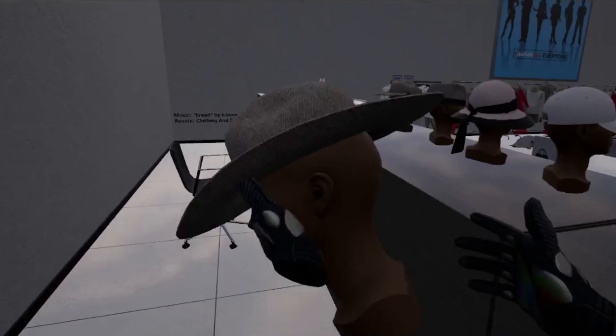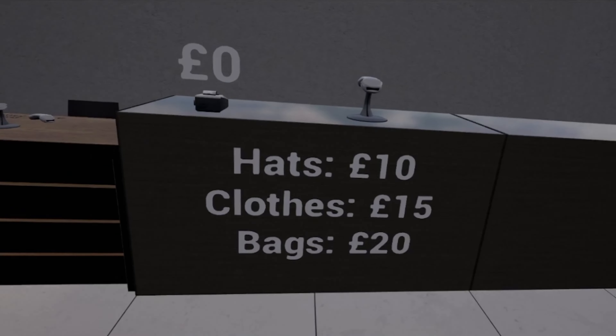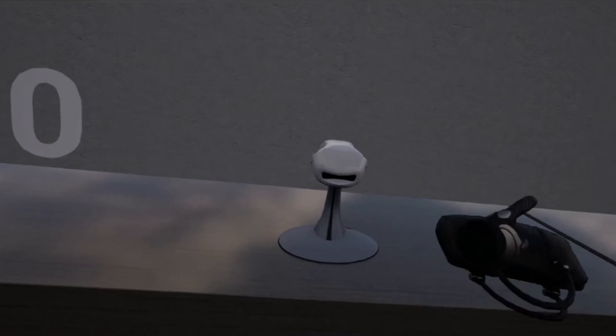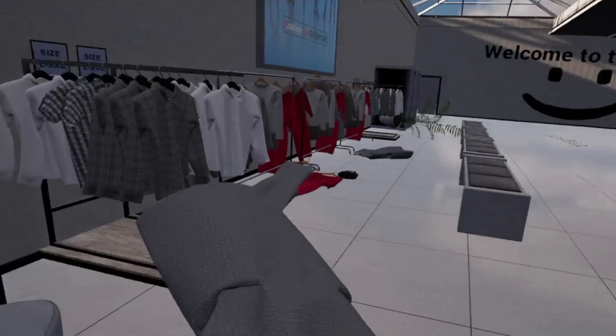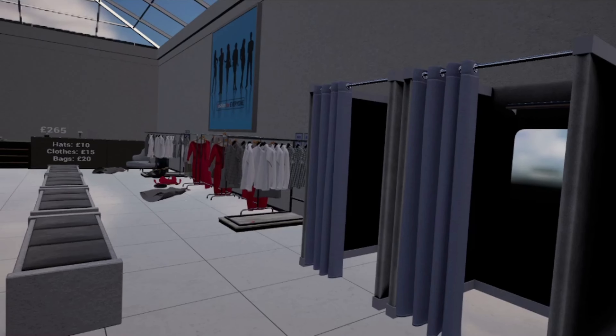All of these hats and stuff are grabbable, so that's cool — you can throw them around and stuff. There's other stuff over here that's grabbable, like this little bag. There's also this till over here. Hats £10, clothes £15, bags £20. If you come in and scan it, you can keep scanning things and they'll keep going through. Scan in all of these clothes — just a welcome to them all, big smiley face. Just don't worry about that door for now, you can't go through it anyway.